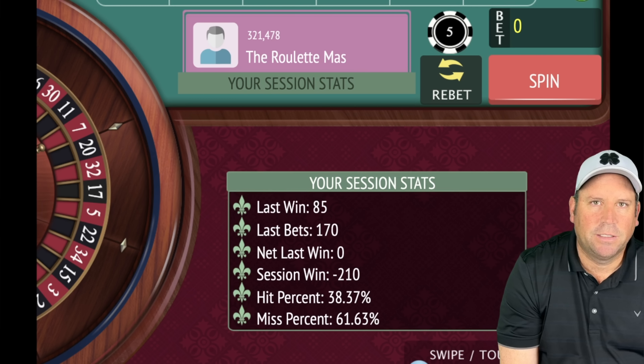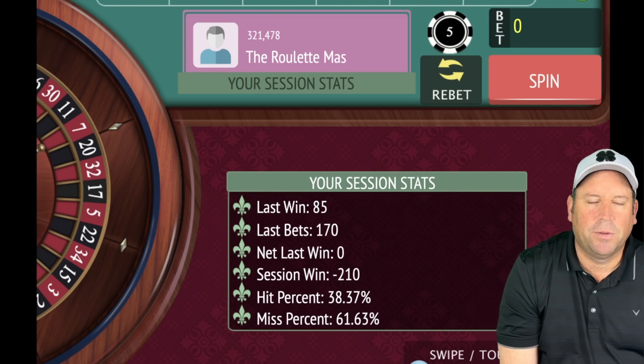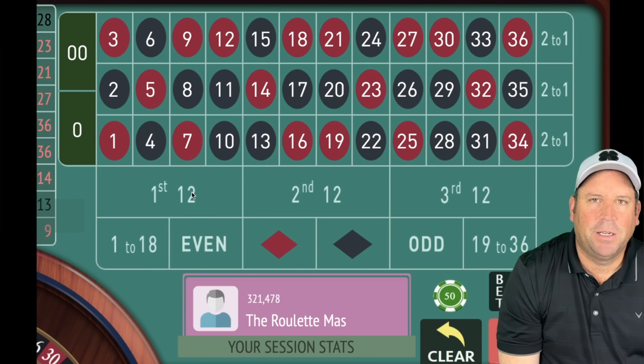We lost $210. This is a really good system that's done well in the competition, but sometimes you get bad numbers — we had at least five double zeros and zeros in this one. Fibonacci 12 could still bust and Ron Clivio could still end up winning. We're minus 210 on this system. Now let's move on to Fibonacci 12.